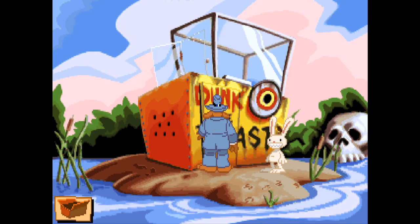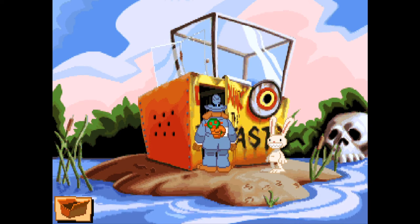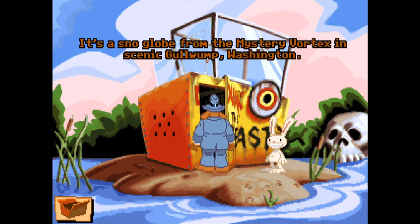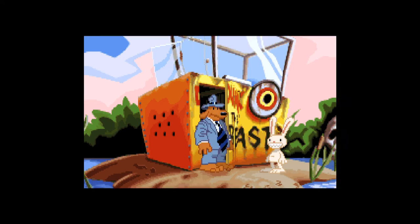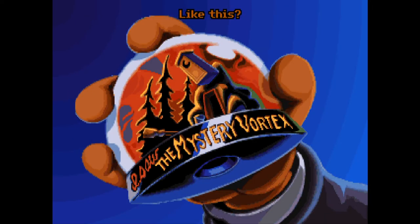There's like a door here now that wasn't there before. Can we use it? We can. What's in there? It's a snow globe from the Mystery Vortex in scenic Goldwump, Washington — a nice new location. Let me take a look. Oh, it's empty — or we could shake it!